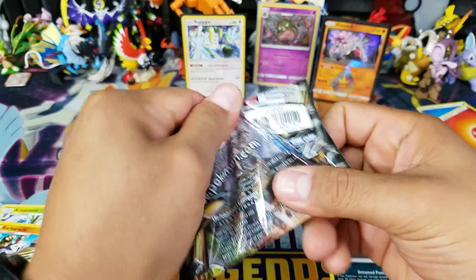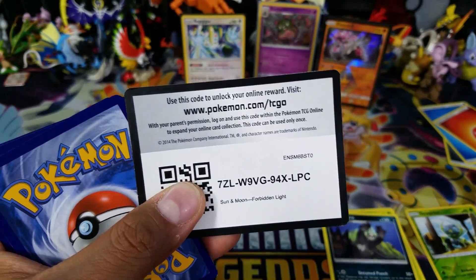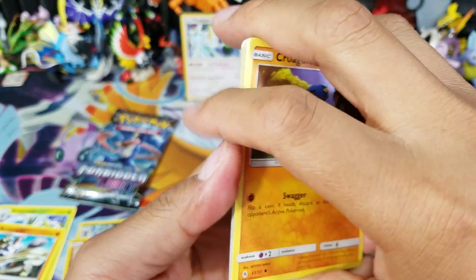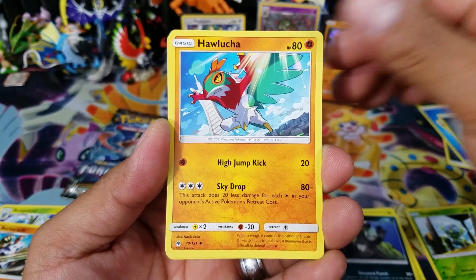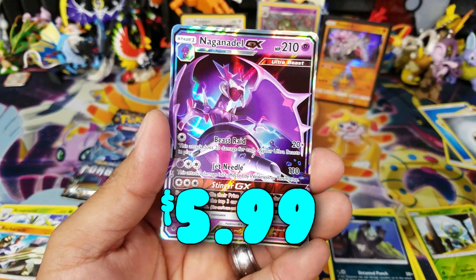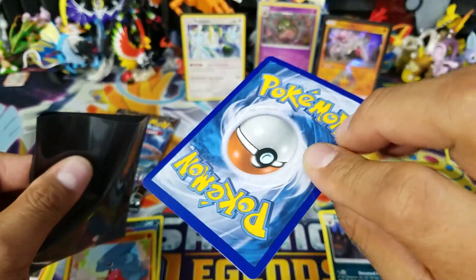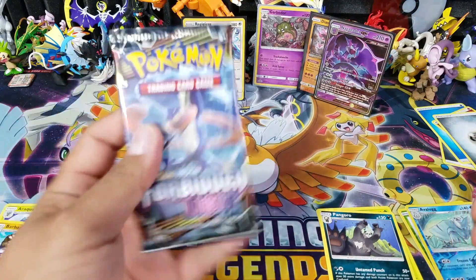Now let's do the Zygarde pack for the Regigigas side - hopefully we can get at least one white code card. And there we go - a code card for one of you guys, thank you so much for watching! Setting the Metal Energy aside, we've got Krokorok, Clauncher, Froakie, Espurr, Skiddo, Hawlucha, Unit Energy, Breloom... a reverse holo, and an Naganadel GX! That's what I'm talking about! Beautiful pull right there, very very nice!